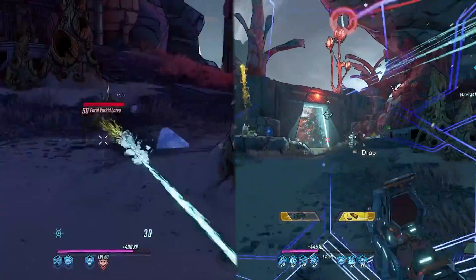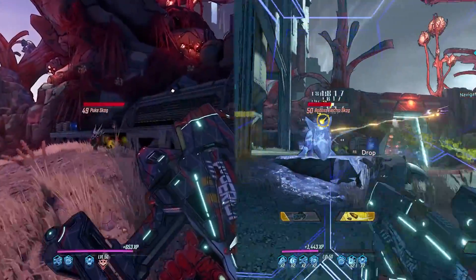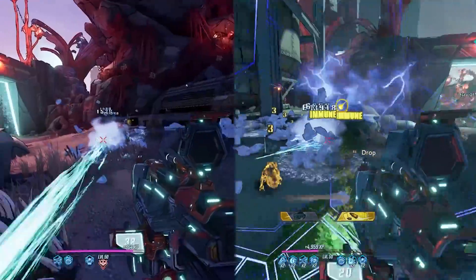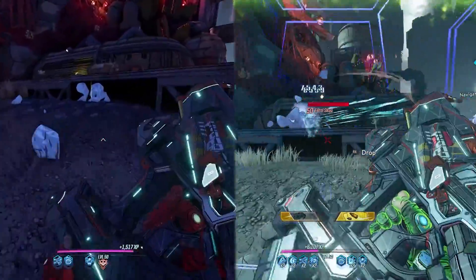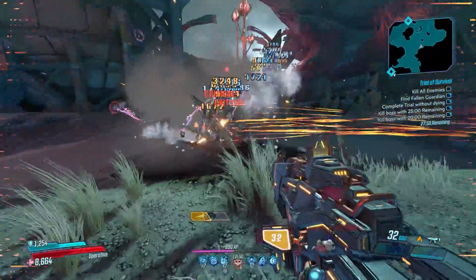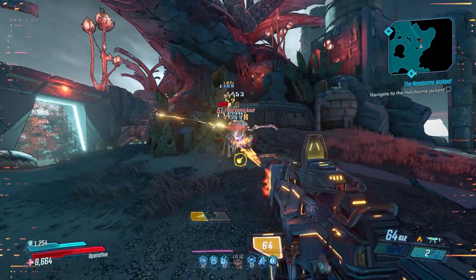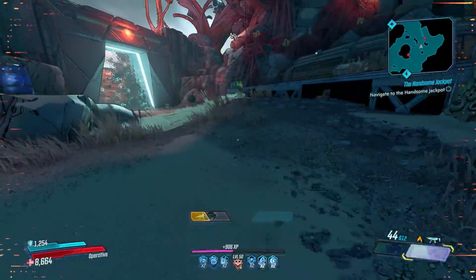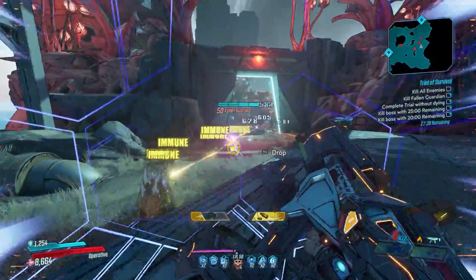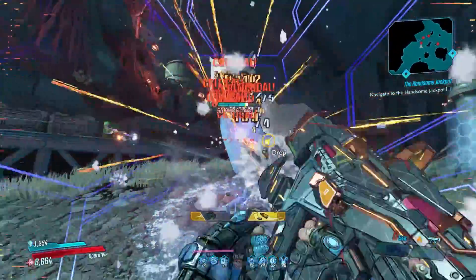In this side-by-side comparison, the one on the left is the original pre-nerf version and the one on the right is post-nerf, both using cryo variants with no anointments. Judging by this, the Crossroads appears to be just fine, still killing enemies very quickly. Taking it to Mayhem 4 and using the proper element — even with an anointment for action skill end that doesn't particularly help my Zane build — the Crossroads performs very well. I'd argue it's still a top-5 SMG even after the nerfs.